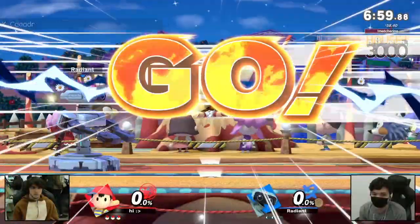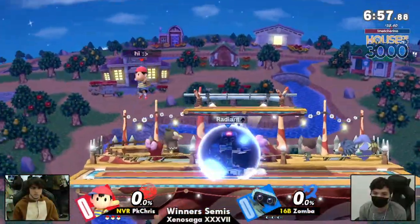Zamba throwing out a lot of those forward tilts and forward airs, which is getting a lot of mileage in the neutral and just keeping PK Chris away. Because Ness is a character — although some of their buttons are very big up close — if you keep them at bay, you don't really have to worry about them. Zamba threw out a lot of those big hitboxes to keep PK Chris away so they can set up their gyro setups and down tilt.